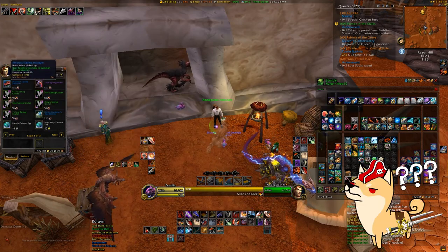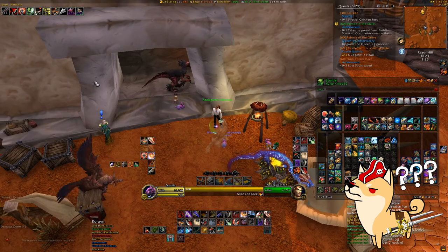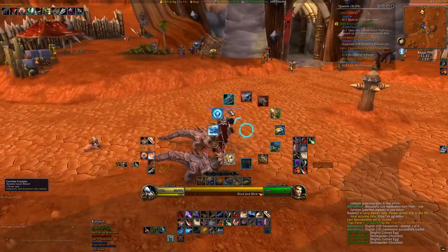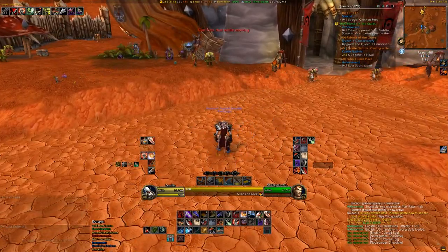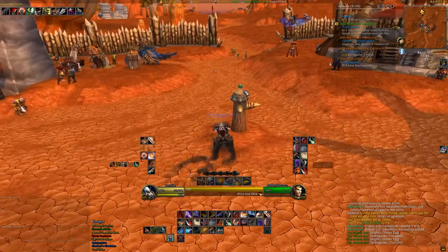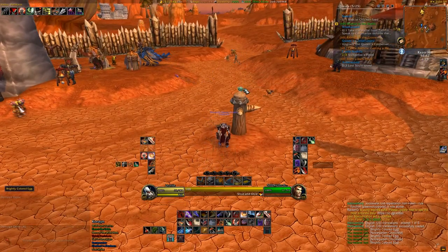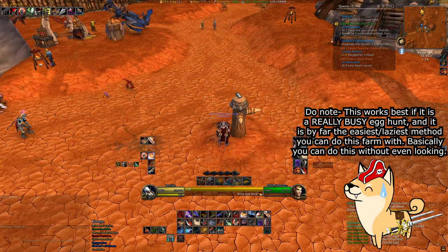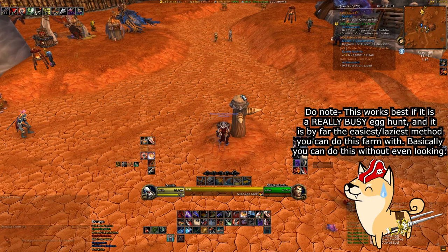You might be wondering why these two locations are ideal. Well, the more people that are in an area collecting brightly colored eggs, the faster they respawn. This means that — albeit egg-ceptionally boring and not quite in the spirit of going on an egg hunt — you can really just camp a single egg spawn indefinitely as long as there are enough players around doing the same thing, and that spawn rate will be faster than running around to each egg location.